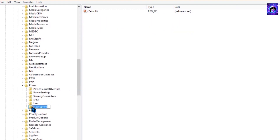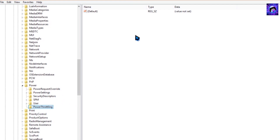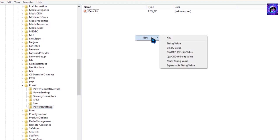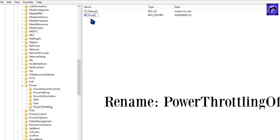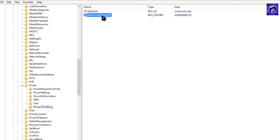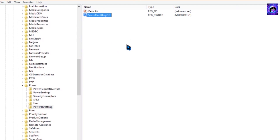Select New, then Key. You get a new file key — rename it as 'PowerThrottling'. Now click on PowerThrottling and come to the right side. Right-click in the blank space, select New, then DWORD (32-bit) Value. You get a new value — rename it as 'PowerThrottlingOff'. Now right-click it and select Modify. Change the value data to 1 and select OK. That's it — it helps to reduce unnecessary power usage and decrease power throttling. Even dust causes power throttling, so please keep your PC dust free.